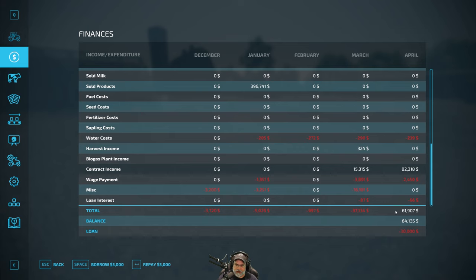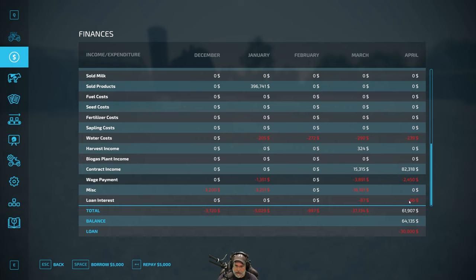We grossed $82,313 from contracts with the hay contracts and some fertilization. I paid workers $2,450 and I also had to borrow some more money from the bank so we could pay the workers and get everything done that we needed to do.